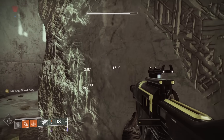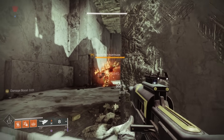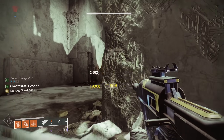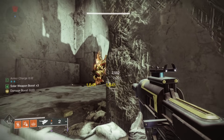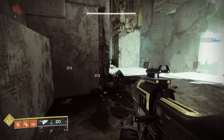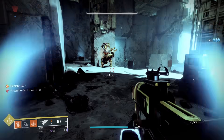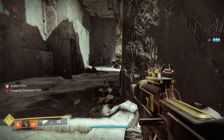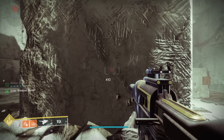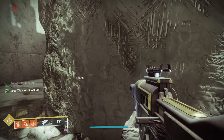From here on we will do all testing with Ember of Ashes equipped, since if you are running a Scorch-centric build you are basically throwing without it. Let's look at how to increase Scorch damage: Radiant buffs our Scorch from 373 to 466 damage — a 25% buff. With one Solar Surge Mod it gives 410 damage, which is 10%. Two mods gives 17%, hitting for 436, and three mods is a 22% buff allowing Scorch to hit for 455 damage.